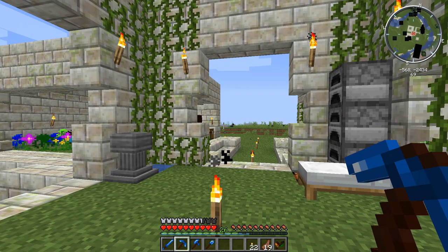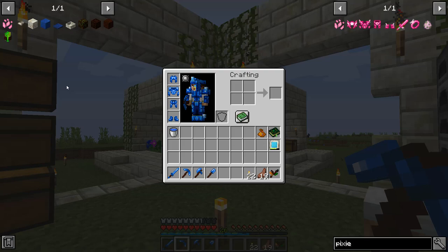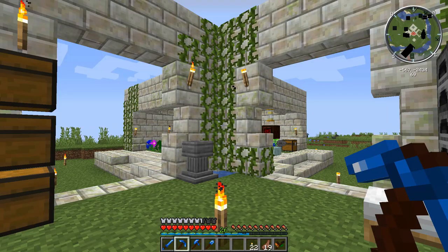A lot of crafting materials for those blocks are going to require Elven Trade to get. For those of you that don't know what Elven Trade is, it's the process of tossing an item into the Portal to Alfheim, expending a little bit of mana, and out comes the Elven version. A perfect example is Pixie Dust — you get this simply by tossing a Mana Pearl into the Portal, which is what's being depicted right here, and after giving up a little bit of mana, out comes your Pixie Dust. There's a ton of different things like this, and a lot of very useful blocks you'll make from it.